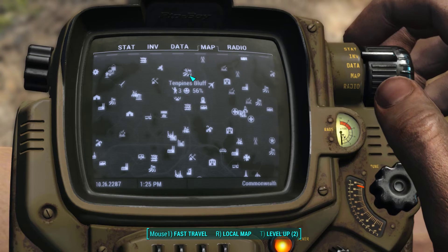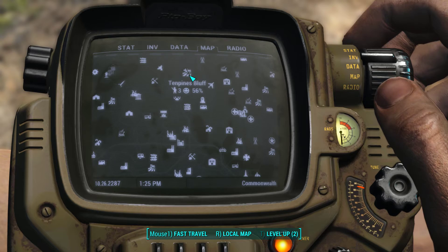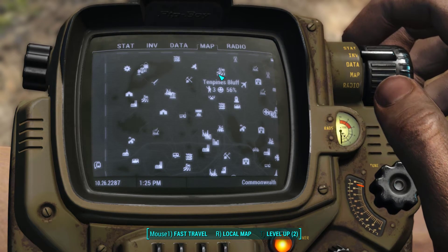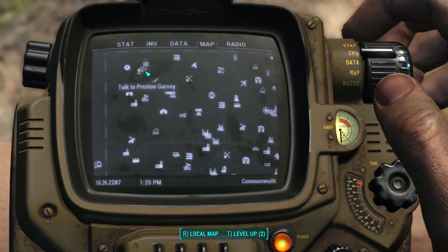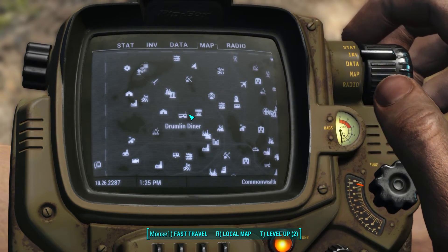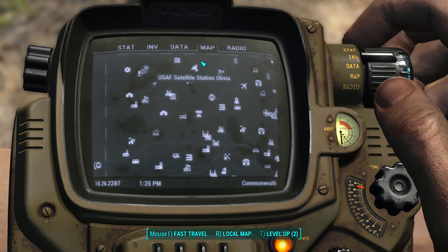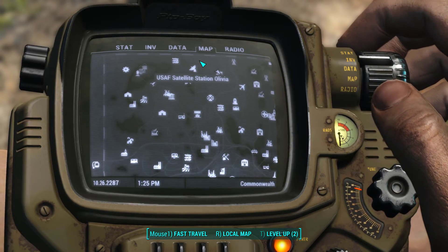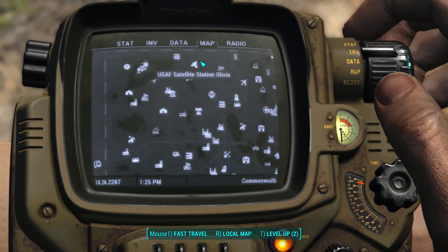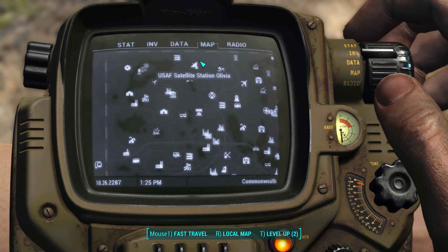You can link all those settlements together through the workshop and you get all sorts of goodies — you begin to share food, water, and other things between settlements. Your provisioners begin to track back and forth, your Minuteman patrols begin to pass through these areas as well, which reduces the amount of raiders, reduces attacks, and makes travel safer for your provisioners.